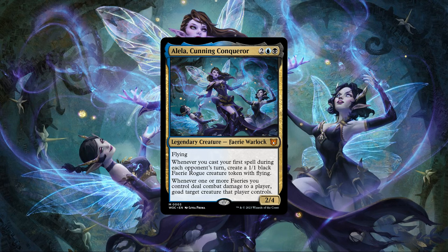And secondly, whenever one or more fairies we control deal combat damage to a player, we get to goad target creature that player controls. Breaking down her core stats, Aleila possesses a mid-weight CMC, a low-power average toughness stat spread for her cost with built-in evasion, and a pair of abilities that allow her to build up our board state with evasive tribal bodies as we cast our spells outside of our turn, that we can then use to disrupt our opponent's boards when the turn gets back to us.